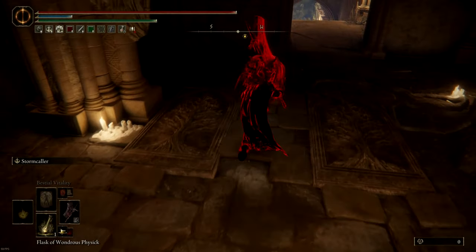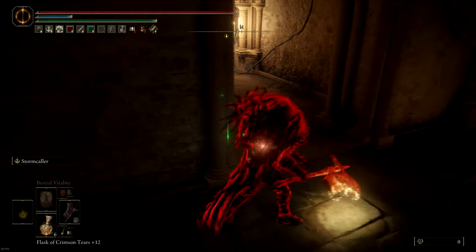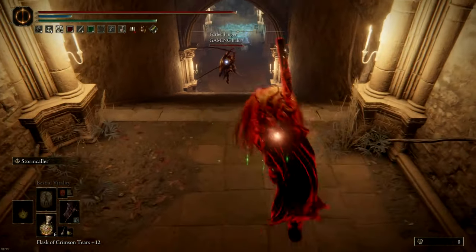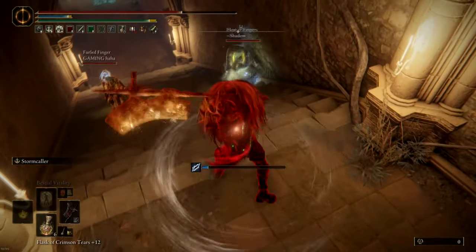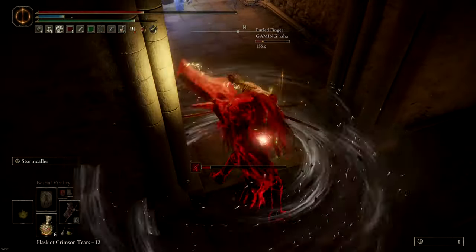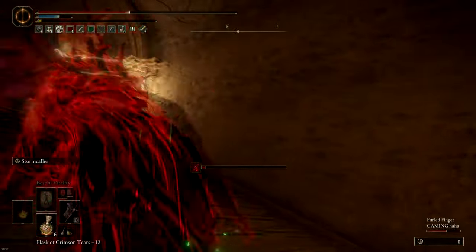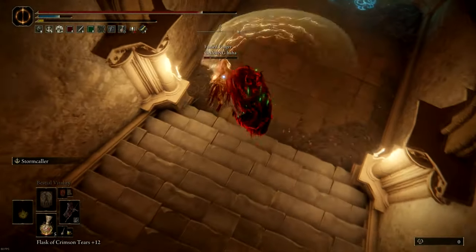In this invasion I'm fighting against a duo — the host is using the moonlight greatsword. In the latest patch they nerfed the poise damage and the actual damage of the charged attack he just used, so I wanted to test if that's going to poise break me out of some of these attacks. Before the patch, that would probably have knocked me out of the air when I jumped. I get a nice storm caller here — the phantom seems very aggressive with the hand of Malenia, so I'll probably hit him a lot with the ash of war.